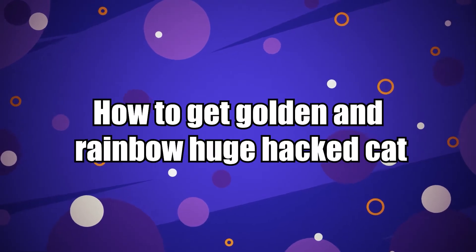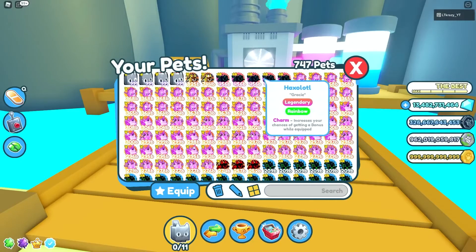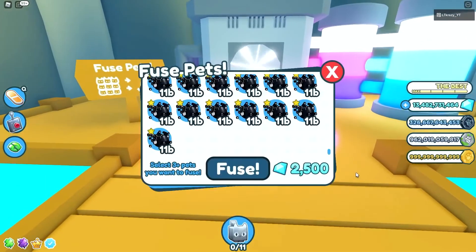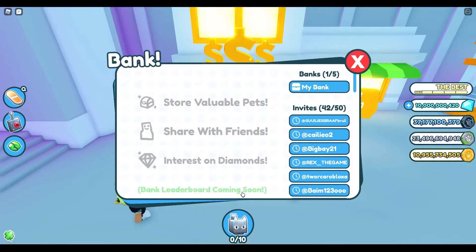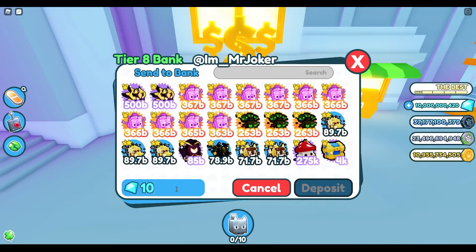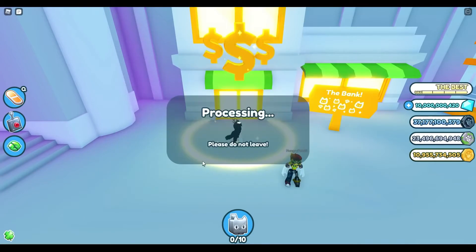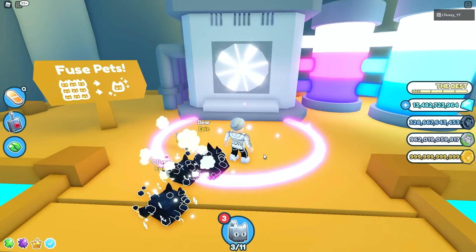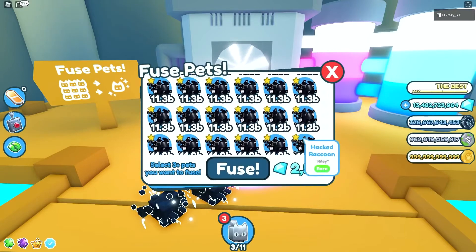How to get the golden and rainbow huge hacked cat: first of all, to get pets from the hacker egg, you will need to unlock the secret door, which is next to the glitched eggs at the Tech World store. There is a huge possibility of hatching a huge hacker cat once you finally get into that area and start hatching. However, to open the door, you will have to spend at least 10 billion tech coins and 500,000 diamonds.